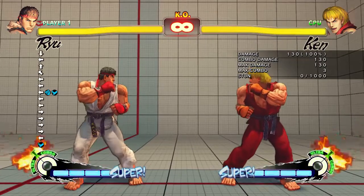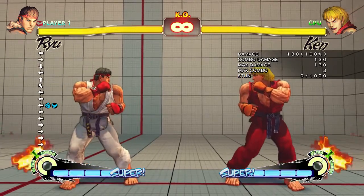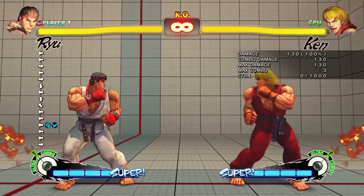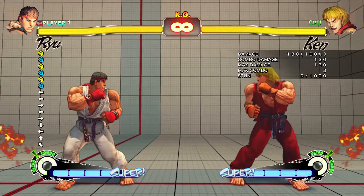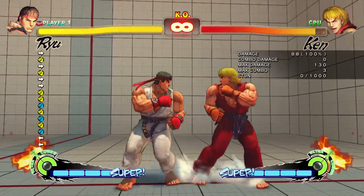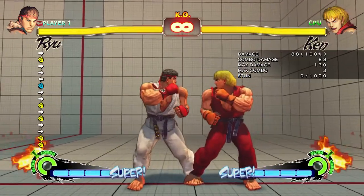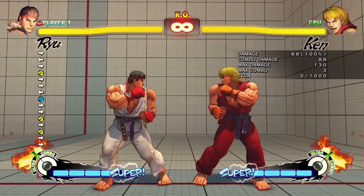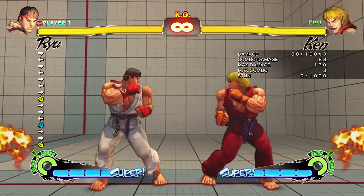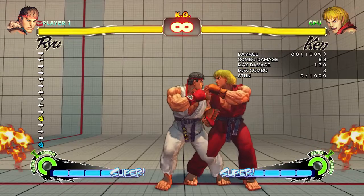The next kinds of attacks available are the mediums — strong and forward. These are going to be your main attack buttons along with the jabs. Jabs and mediums are what you're going to want to string together. Mediums do a fair amount of damage: whereas the jab did 38 points of damage, a medium does 88 points of damage. Most medium attacks are also cancelable into special moves — and super moves too, but that's another story.